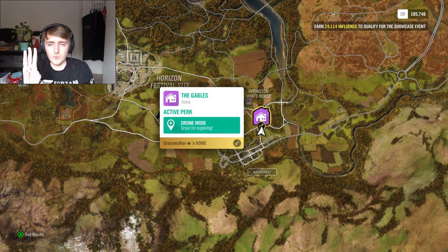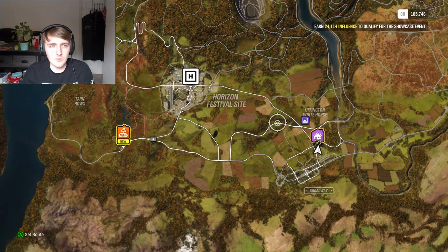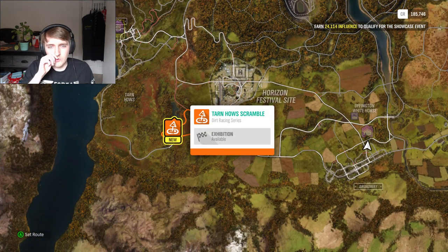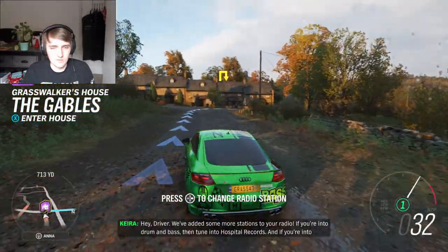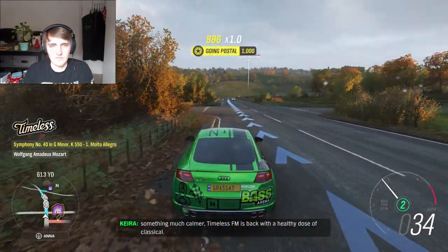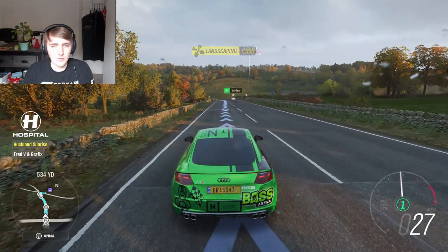It devalues all future house rewards, because as soon as you've given me a free house, every other house in the game I think of - well, it's not free. And it's way too nice to be given out for free. If you've given me a shit one for free, fair enough, but don't give out a really nice one for free. New house: Sunflower Medals. Tanho Scramble Dirt Racing Exhibition. I want to go see this beauty spot - it's right here where I live. We've added some more stations to your radio - if you're into drum and bass, tune into Hospital Records, and if you're into something much calmer, Timeless FM is back with a healthy dose of classical. Hospital Records, let's go.